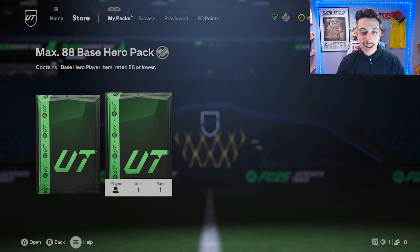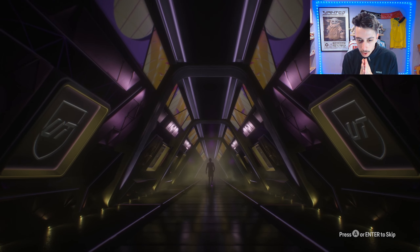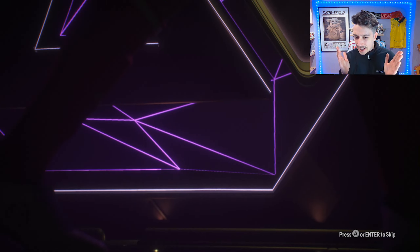From the max 88 base hero pack, let's go! Starting off with a bang — come on, be a banger. Looks like four land... it's a striker, Argentinian — oh, it's going to be Diego Milito! Sensational striker back in the day, however on FC 25 he is not that guy, but we're going to take it I suppose.